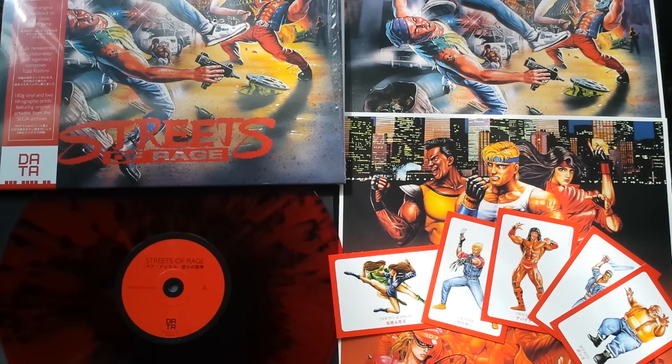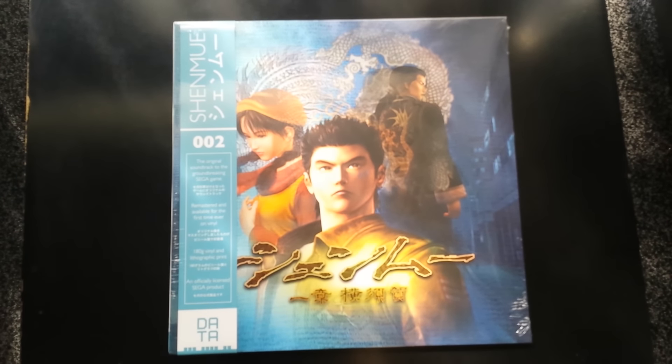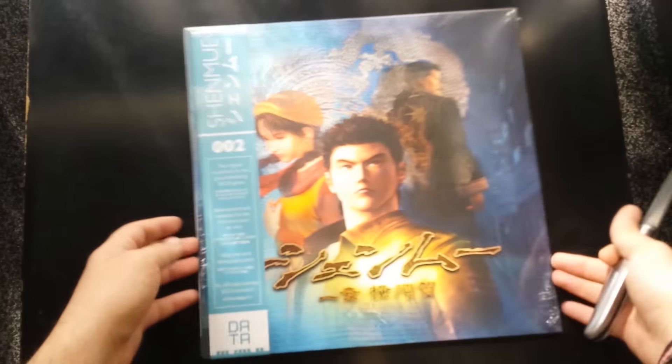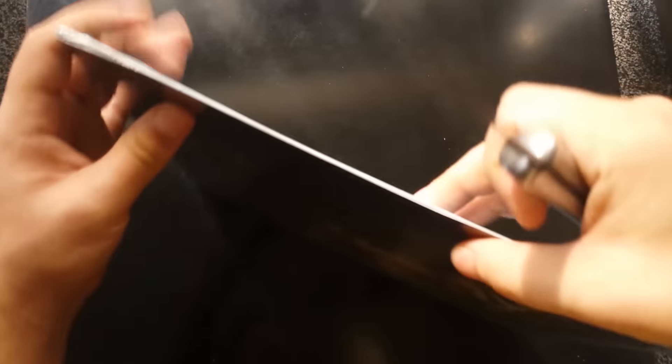So just going to pack all this away and then we're going to take a look at the Shenmue one, which is the one that I know a lot of people have been looking forward to. And here we go — this is the Shenmue 1 soundtrack, remastered. It sounds great. They played a few of the remastered tracks somewhere and they sounded fantastic. So I can't wait to listen to this. This only comes with one lithographic print, but they've got the limited edition vinyl again, which was only available for pre-orders on their site.